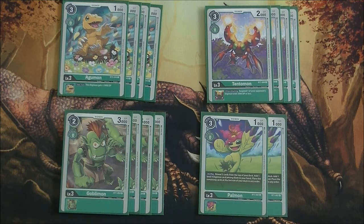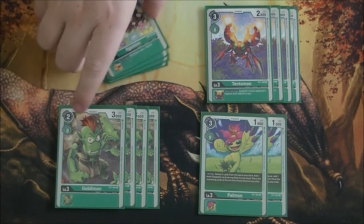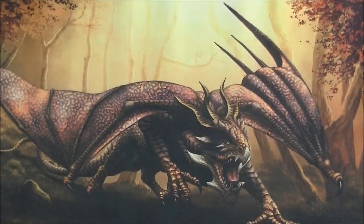Four Goblimon because it's a two-cost hard play and it's also fun to evolve into if you need. Now Halmon — just because we don't have anything better, it is a hard play unfortunately. With Halmon, reveal three cards from the top of your deck, add one level 4 Digimon among them to your hand, and place the other cards on the bottom in any order. You have to hard play it to get the effect off, but it does come up and can help you get to your cards easily. Two is all you need — it's really not something you're going to be evolving into.